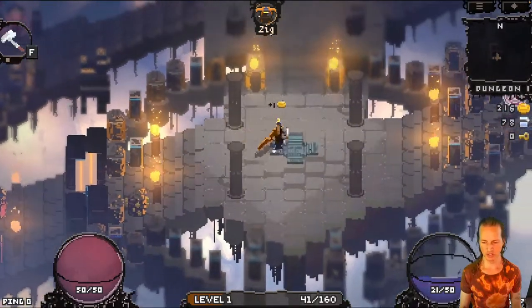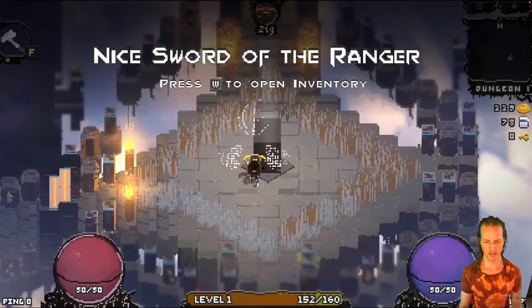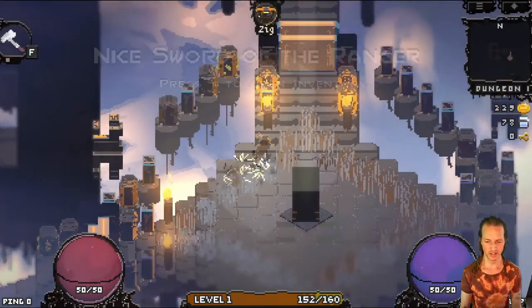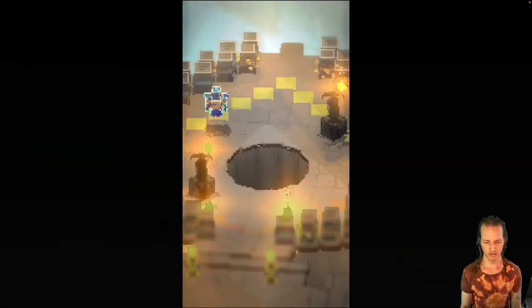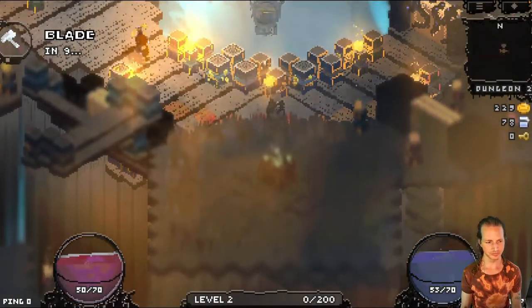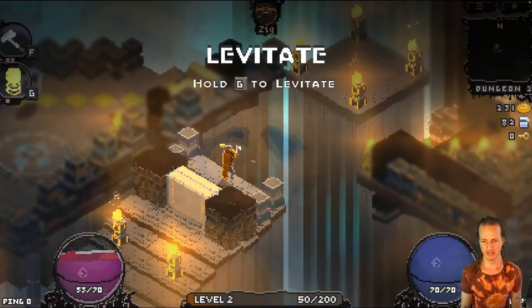You can create your own solo match, create a private match with a password, create a public match, or just play solo. This is Wraithbinder — it's a roguelike game with metroidvania elements and gated progression. As you progress through each run, you're gaining abilities. I've already gained the ability to use my blade in this run, and as I progress I'll get more abilities.